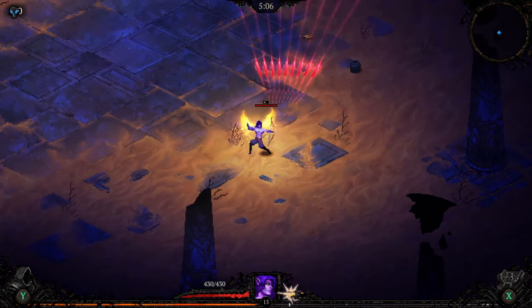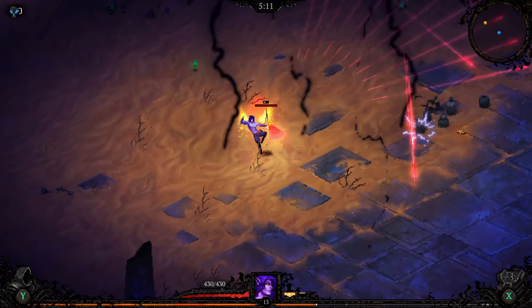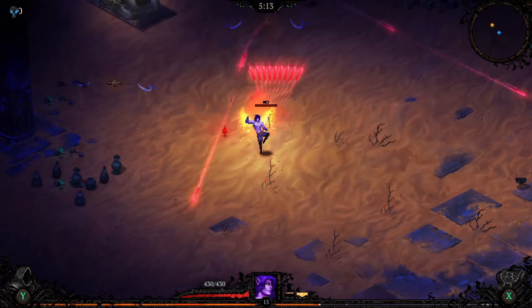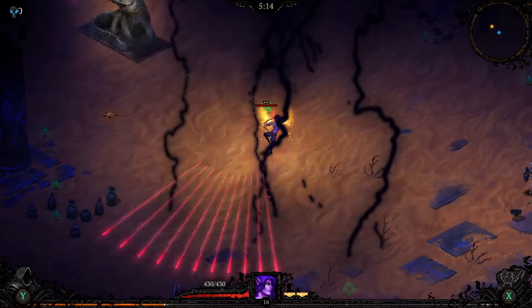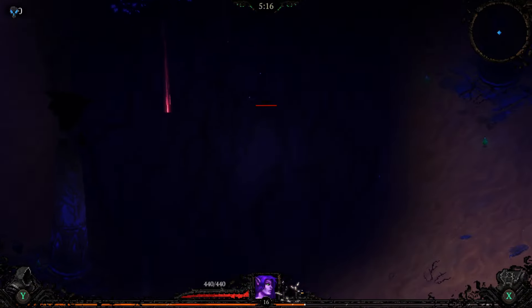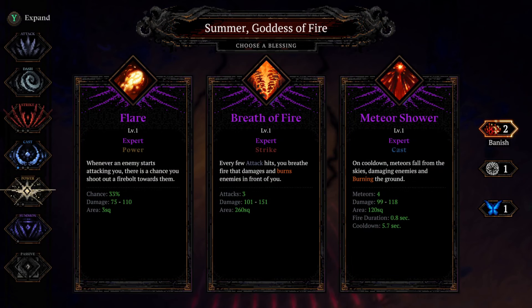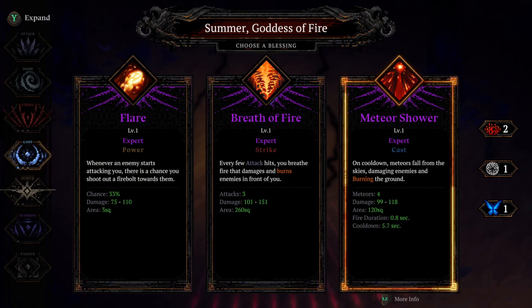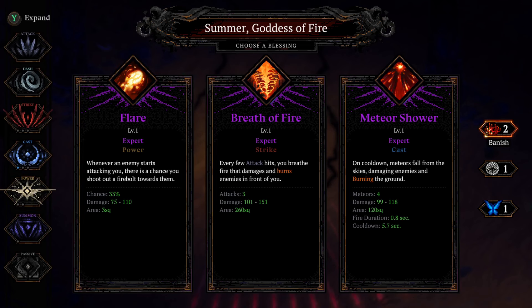You could totally just AFK this build too — it's just that crazy. I mean, he barely even gets on the screen. And more Fury — we take that. What does the crocodile have again? Attack. We don't really care about our attack damage here. We don't really care for Summer's other stuff either, to be honest. Take Flare I guess. Or do we roll?